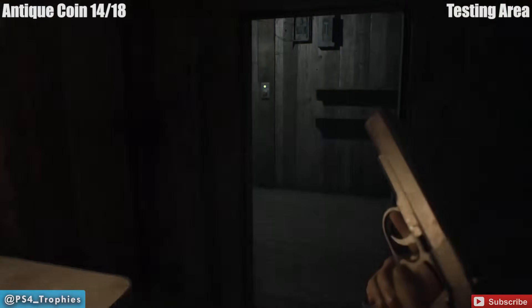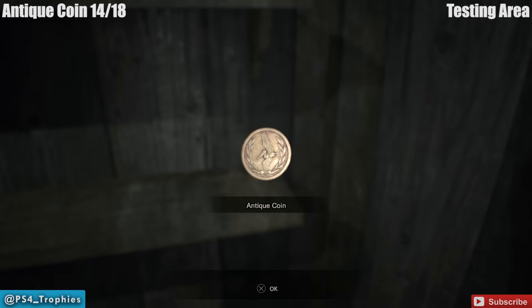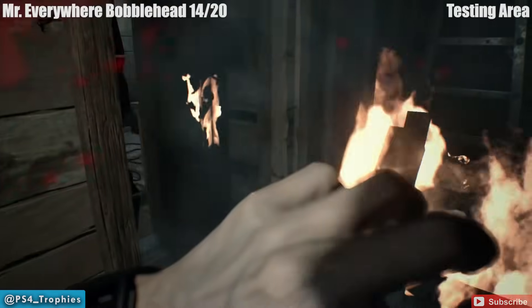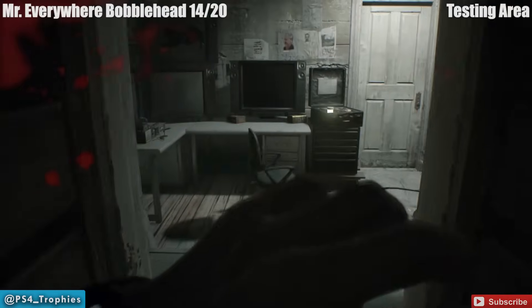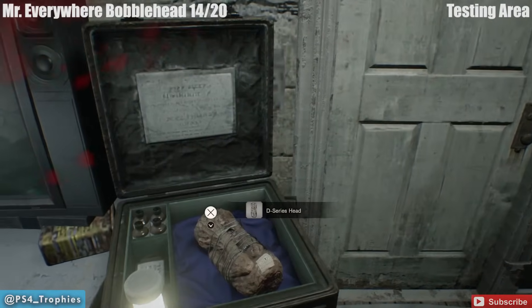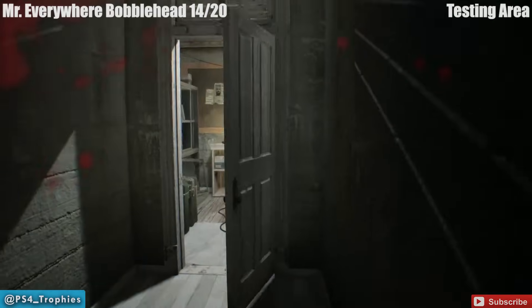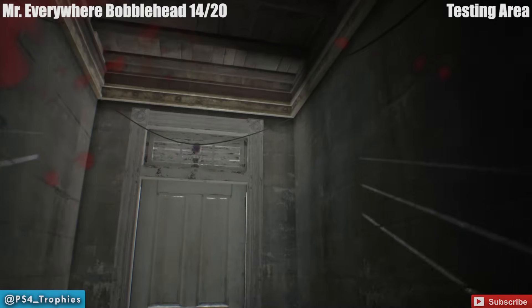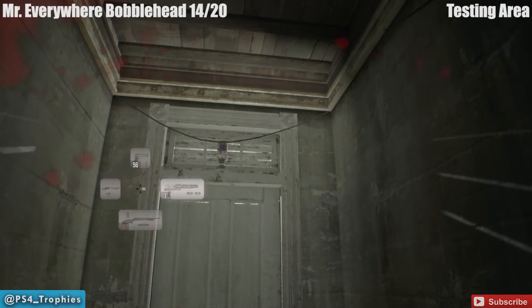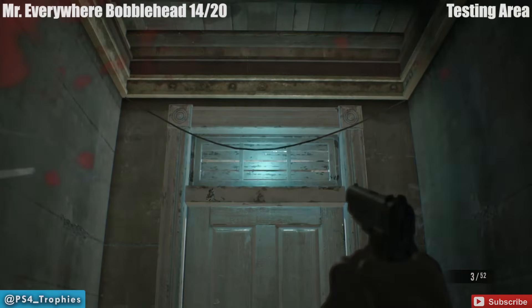If you just turn around you're going to see a shelf right in front of you — on that shelf is another antique coin. Mr. Everywhere is literally everywhere. As soon as you leave the birthday cake puzzle room you come to the save room — get the head, do whatever you want, look at the trunk. But after you leave that room, look above you as you exit the door and you'll see it right there — well hidden.